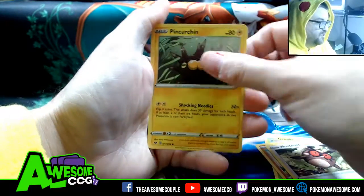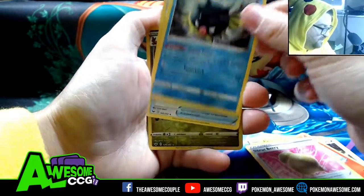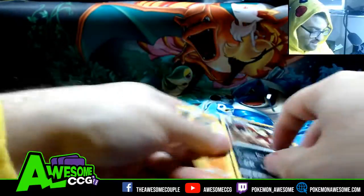Mudberry, Hoothoot, Pinkurchin, Vulpix, Citrusberry, Quillfish, Energy Switch, Thievul, and a Claydol.